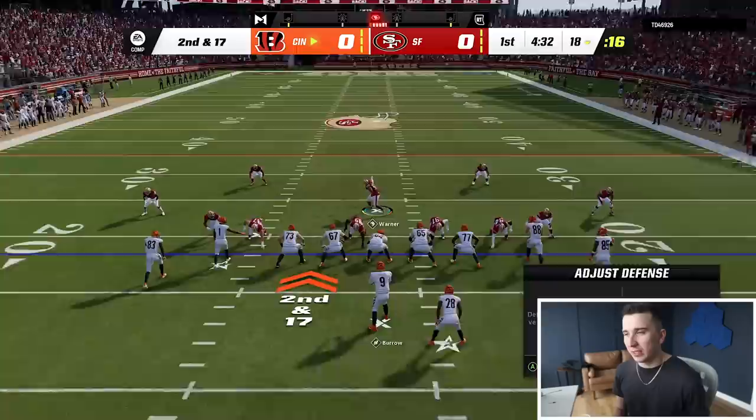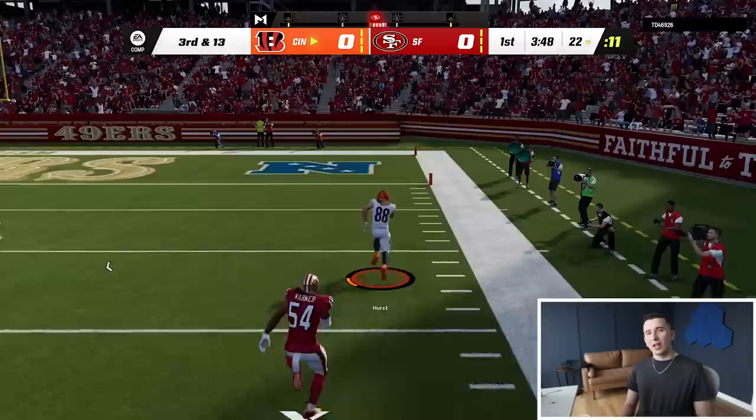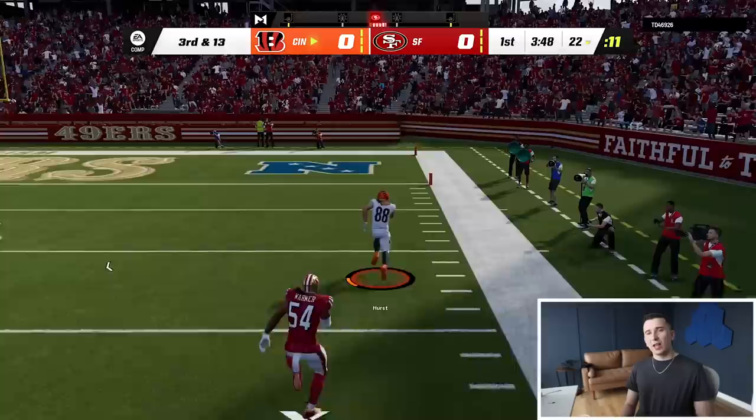Honestly, you don't even need to blitz right now. I'm kind of running some blitz looks, but you don't even need to do it. I can man this guy up to the right. Nick Bosa again — oh my goodness. Open receiver, that's Hayden Hurst. Good dot, man. Good freaking dot. I sent the house on that play and he threw a great ball to Hayden Hurst.